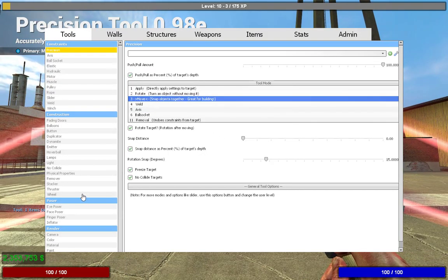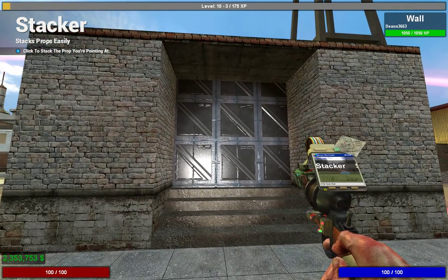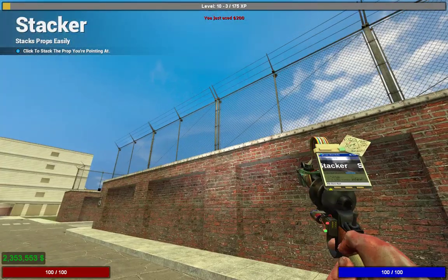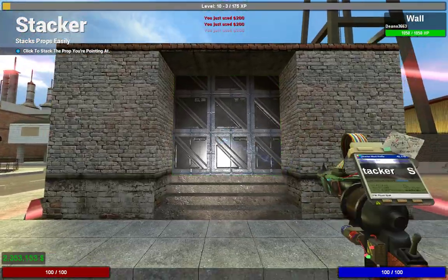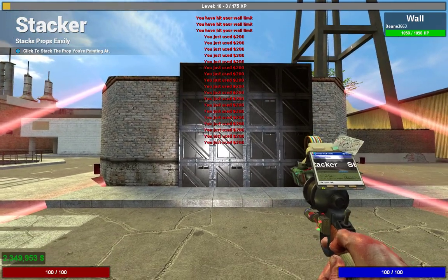One prop is very easy to get rid of. What you want to do is go to your Stacker Tool — this will allow you to quickly put props on top of that prop. Make sure Freeze Prop, World Prop, and No Collide Prop are selected. Make it relative to World, and this will change depending on what direction you're facing. In this case it's relative to World and set to Right. Then just spam that until you hit your wall limit, as shown up there.